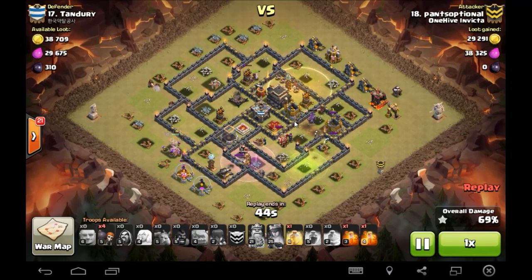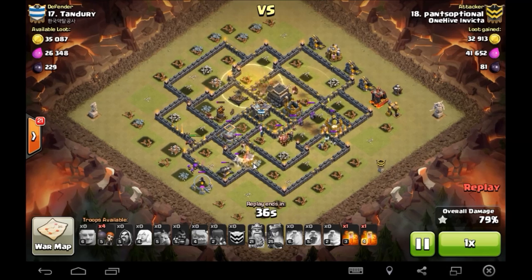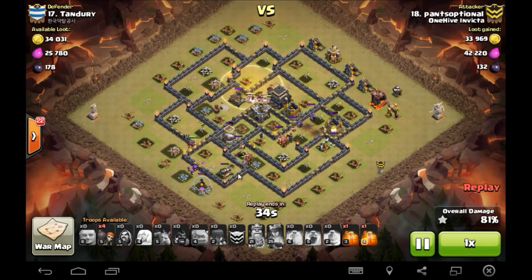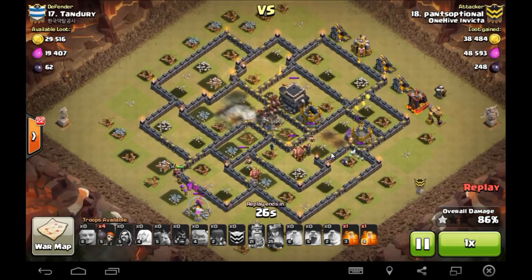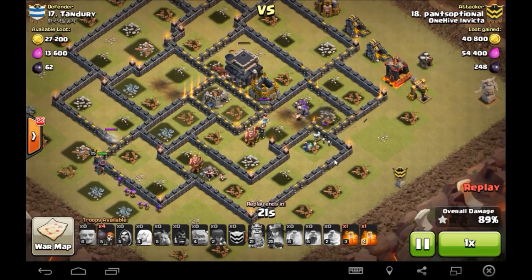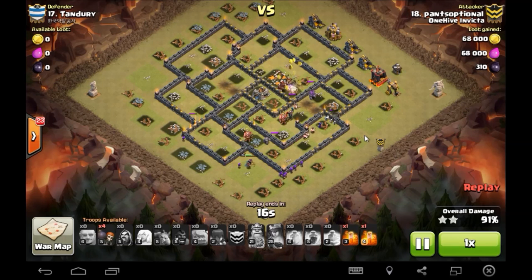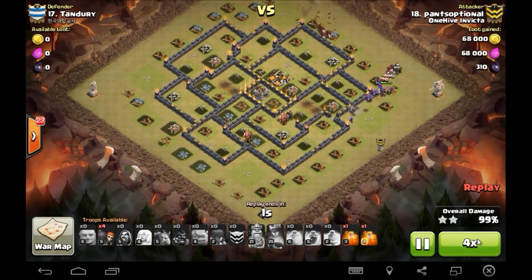Hogs go in — air defense, expo, air defense, sweeper, air defense, cannon down here, but the queen is about to take it out. This king is tanking forever. The hogs didn't have to do much this raid at all, and it's still working on the gold storage. The witch doesn't really do too much after this point — the skellies finally chew through a wall, then the hogs get the cleanup. Well pants, really great attack man.